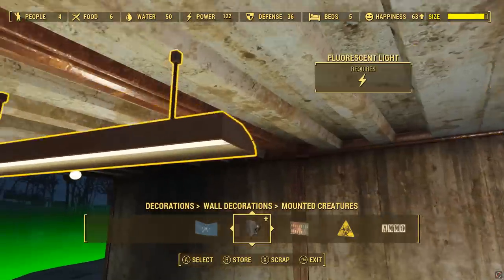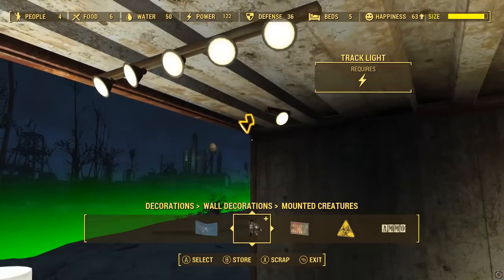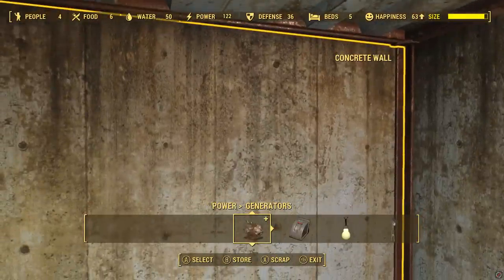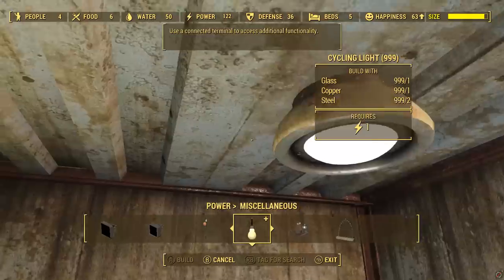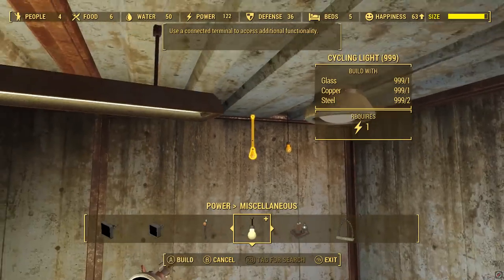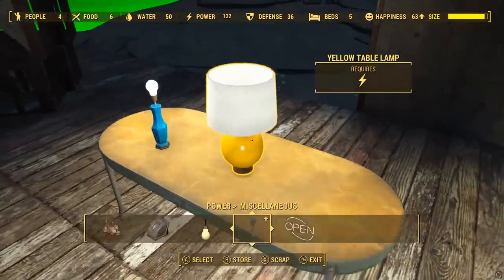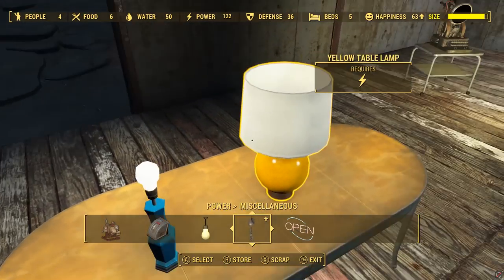There's the new type of ceiling light here. Fluorescent lights - these are I think just in the base game, but you can now build them in your settlements as well. You've got these kind of spotlights, they either come in sets of one, or you can put these five sets on. There's also a cycling light, which I think if you connect it to a terminal, you can use a bunch of different colors for that and make it so that they go through various colors. Also, there are a couple of table lamps - I don't think there are actually any table lamps in the base game, but you do now have two options: the blue lamp and the yellow lamp.